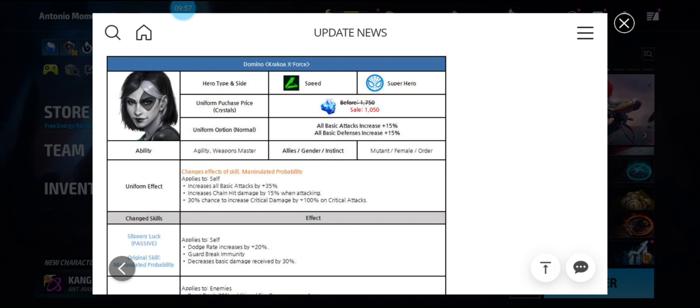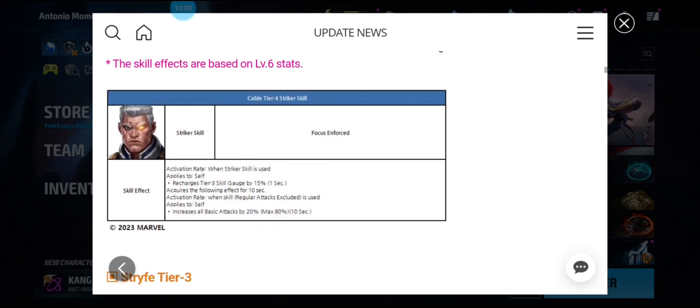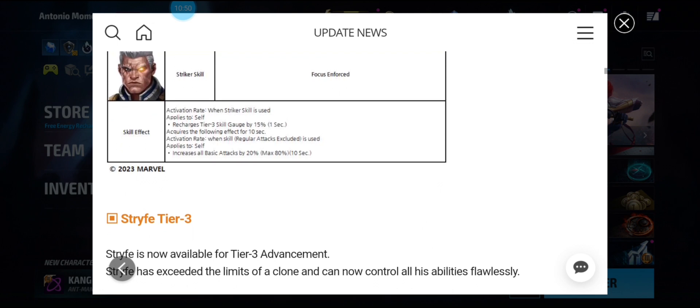Jean Grey and Spider-Man have basically been debuffed the whole time in Other World Battle. Now for Cable's Tier 4 called Focus Enforced — similar to Venom, every time you use the Tier 4 it recharges the Tier 3 skill gauge by 15% for one second. It acquires the following effect for 10 seconds when regular skills — excluding Tier 4 — are used, and increases all basic attack by 20%. So he kind of has the Shadow Shell effect mixed with Venom — not sure how I feel about that one.